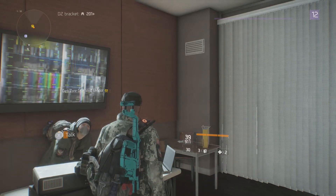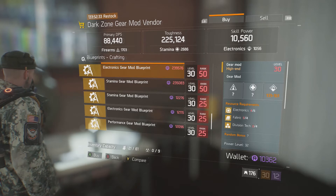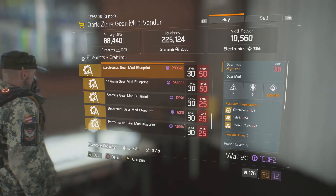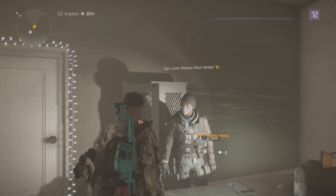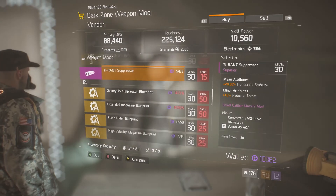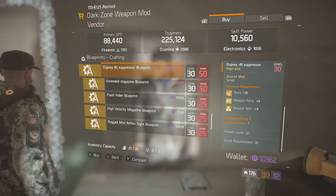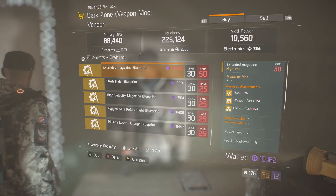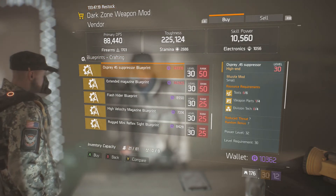In DZO4, we have the Electronics Gear Mod blueprint and Stamina Gear Mod blueprint. Every single week it's worth picking these up if you don't have them already — they really will help you level out your character. DZO4 is never the most exciting, but always useful. We also have an Osprey 45 suppressor and an extended magazine blueprint. Both of these worth grabbing if you've got the cash spare and have bought everything else that's worth buying.